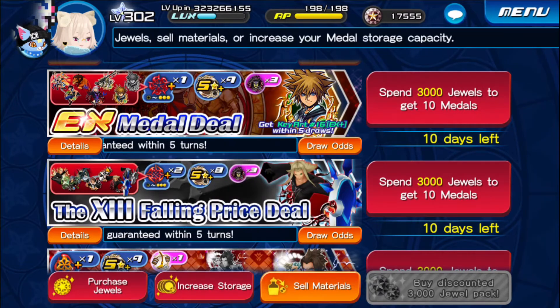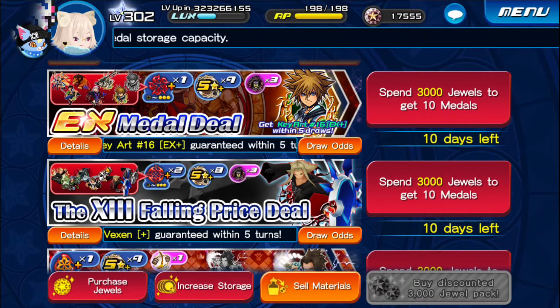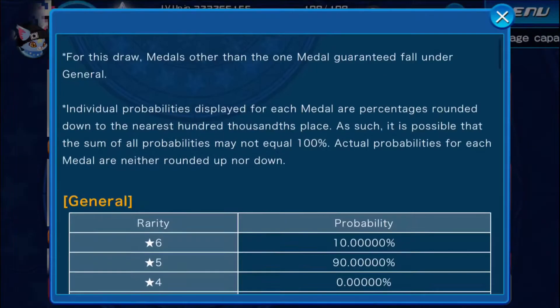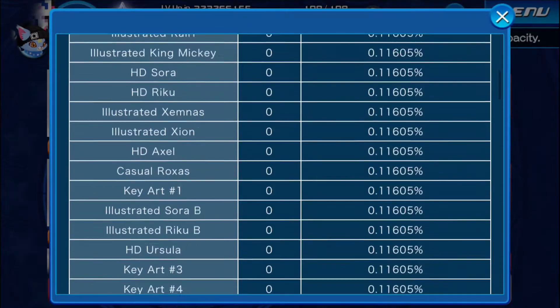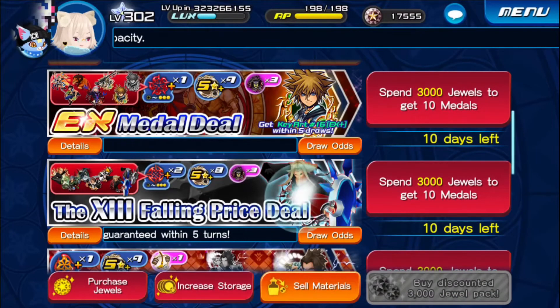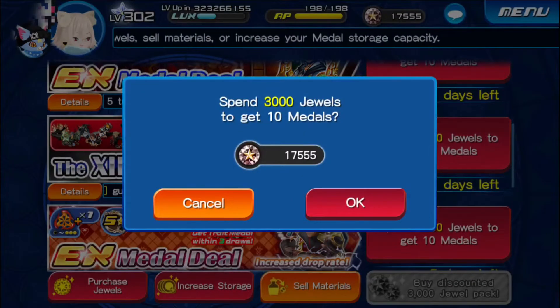Hey guys, how's it going? Shadowlicious here, welcome back to another video of Kingdom Hearts Union Cross. So this is the pulling video. Key Art does not come orbed, so I think I'm gonna go for Vexin — he's orbed. So yeah, we're definitely gonna go for him. All right, without further ado, let's pull from Vexin Plus.